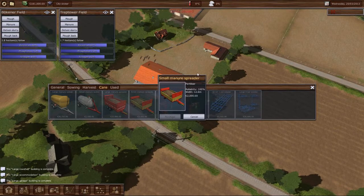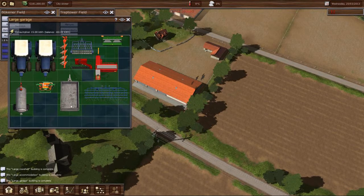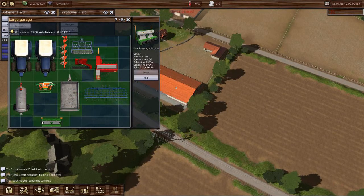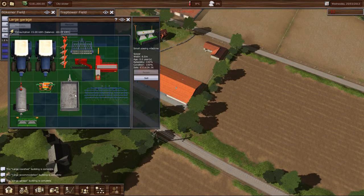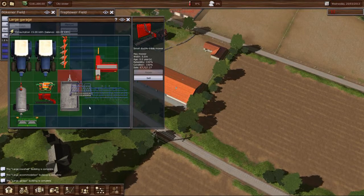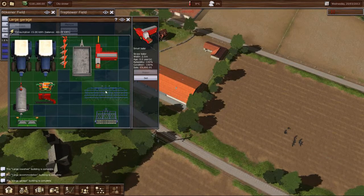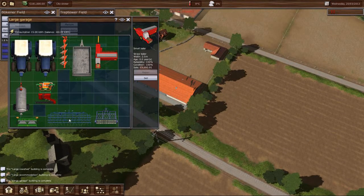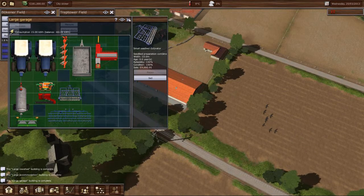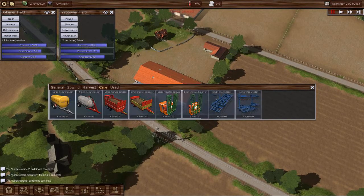I believe that our garage is now pretty much full. We can probably Tetris a few things into a little bit better areas here — just move things around, put this up here, this in here. As I say, you can Tetris things a little bit. We can purchase that and it will fit in there as well. The only thing we don't have are our harvesters.